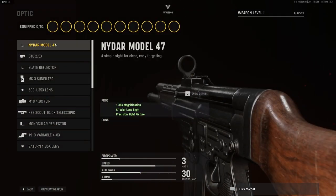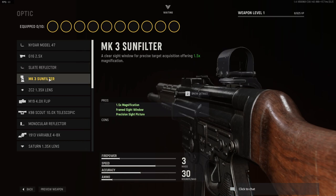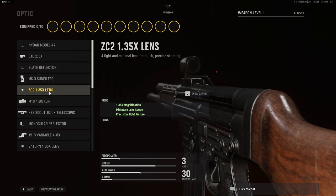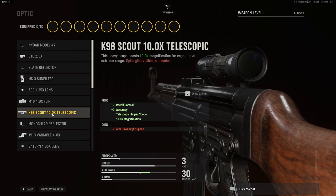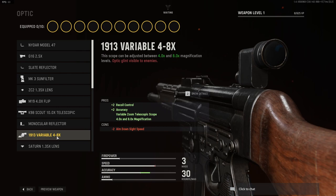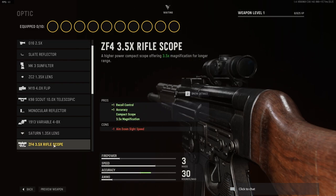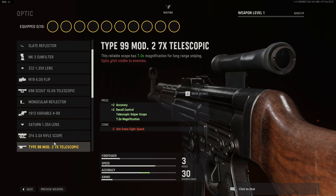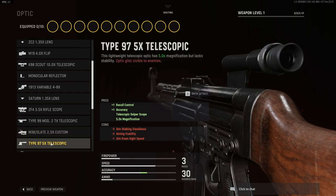For optics, we have a shitload of optics but we're quickly going to run through them. We have the Model 47, the 2.5x, the Slate Reflector, the Mark III Sun Filter, the 1.35 lens, the M19 4x flip optic, the 10x telescopic optic, the monocular reflector, the variable 4x to 8x, the 1.35 lens, the 3.5x rifle scope, the 2.7x telescopic, the 2.5x custom, and the 5x telescopic.